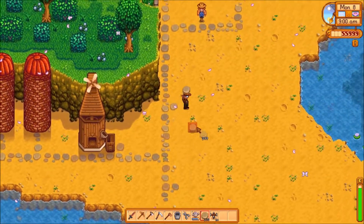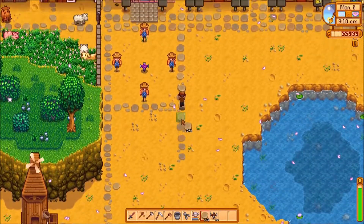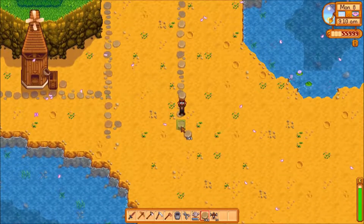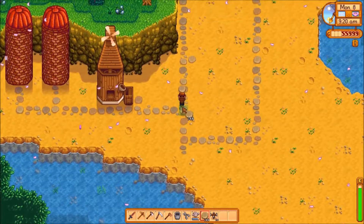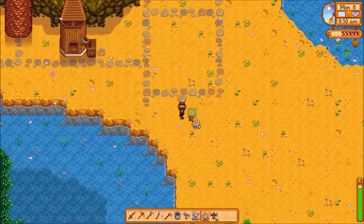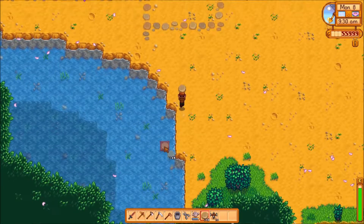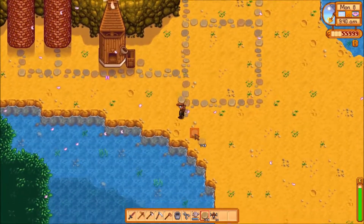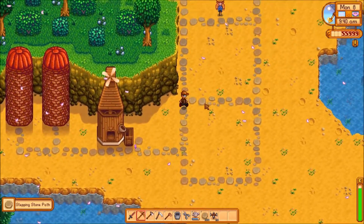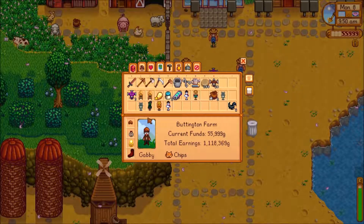We have a problem — we can only fit three of our sprinklers here. Quality sprinklers are good for that since they take less space. I built four thinking we could fit four, without realizing there's this giant body of water I've never actually noticed before. Yeah, the lower part of the lake. I know how the game works — just because I don't have 900 hours in it doesn't mean I don't.